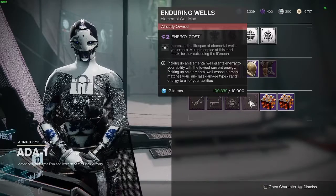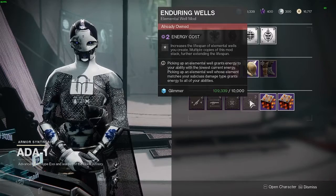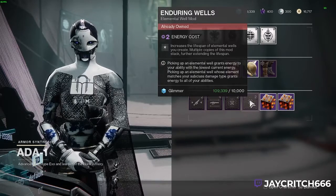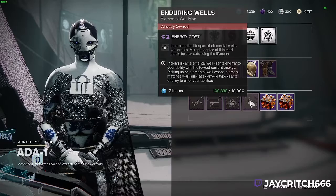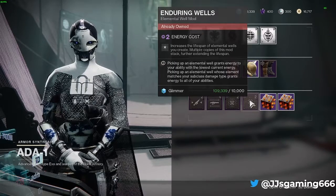This means that when wells are on the ground — if you're in a fight with a boss and there should be plenty of wells from killing lots of ads — if you don't want to pick them all up straight away, or you haven't got Seeking Wells on, they're going to be on the ground for longer, meaning there'll be more wells available for you to pick up.